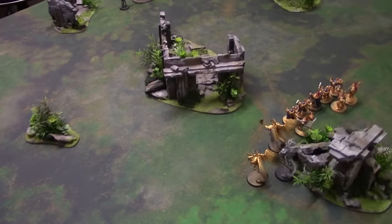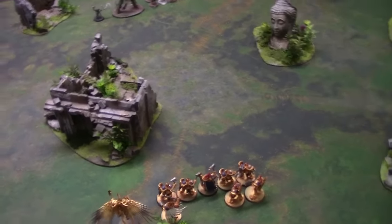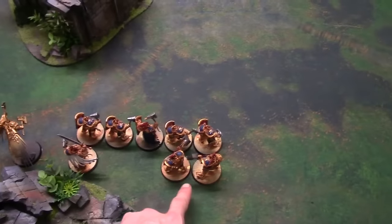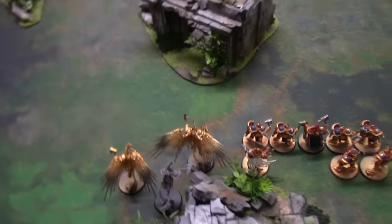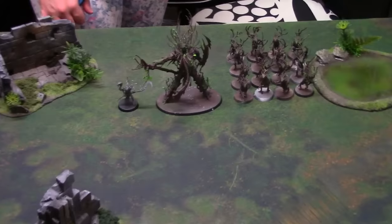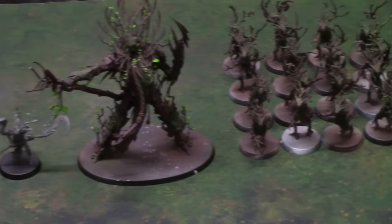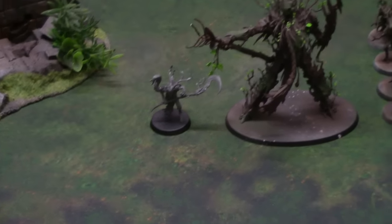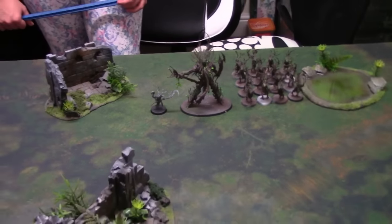We're back and as we quickly survey the field, everything is fully deployed. The Stormcast have the Liberators in the front, Prosecutors on the right flank, Lord Celestant on the left, and a small group of Prosecutors on the other side. On the Sylvaneth side, we have the Tree Lord hanging out in the center, the Dryads on George's left, and the Branchwitch on George's right. The Branchwitch looks tiny compared to that Tree Lord.